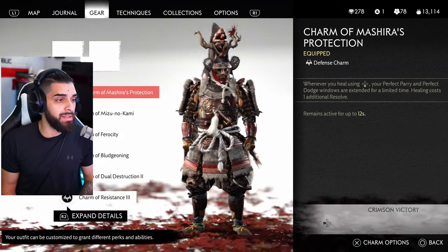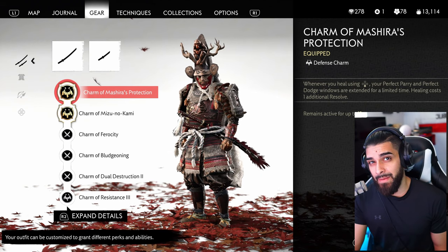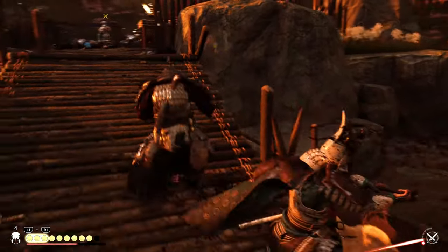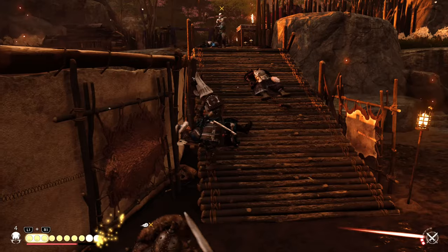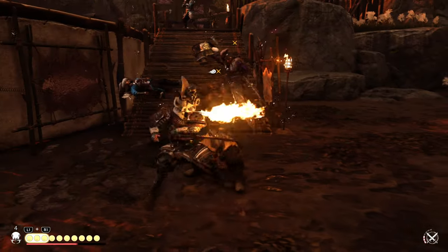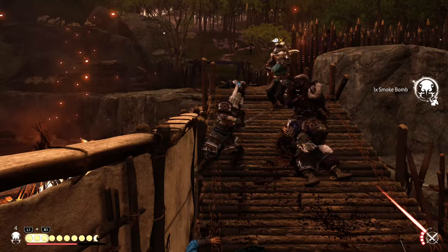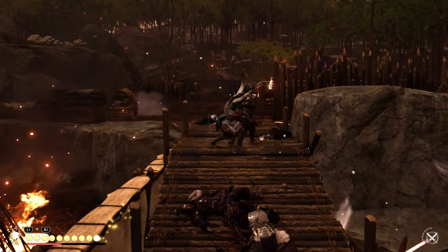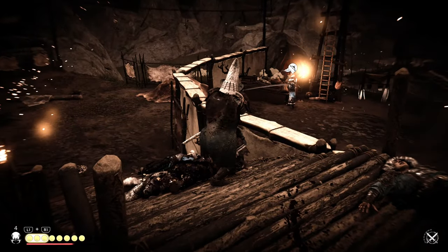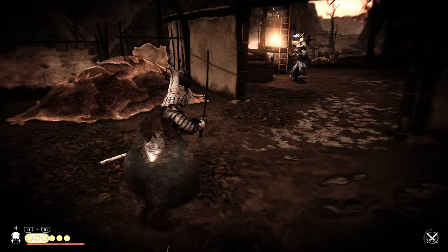For Sarugami charms: Charm of Machira's Protection — I believe you get this from the deer sanctuaries on Iki Island. Whenever you heal using the down arrow, your perfect parry and perfect dodge windows are extended for a limited time, maxing out at 12 seconds. Healing costs an additional one resolve (two total per heal), but it plays perfectly into what this outfit wants you to do. Charm of Mizu-no-Kami makes perfect parries and perfect dodge windows easier to perform — an absolute no-brainer for this build.